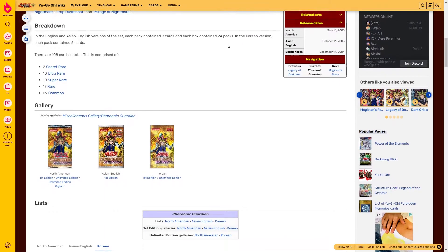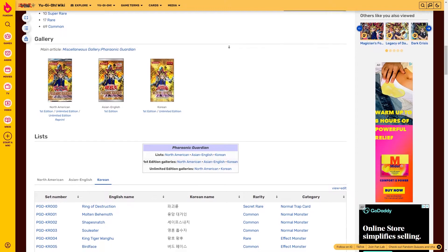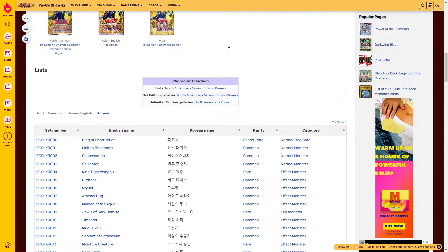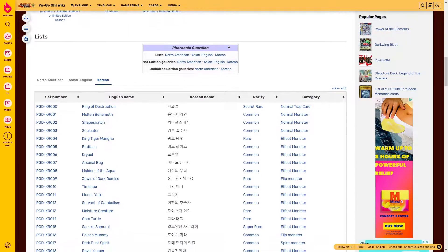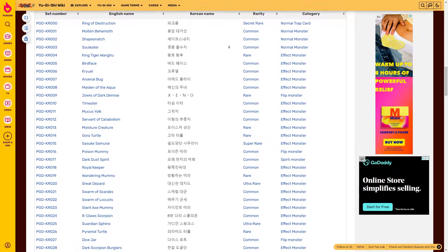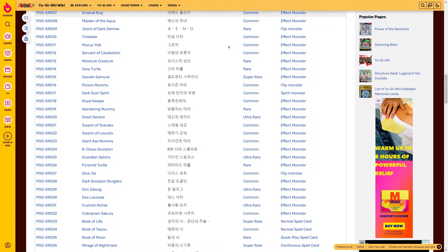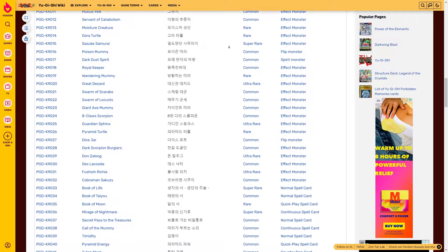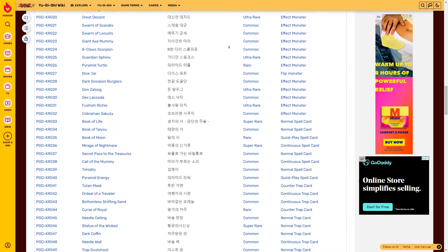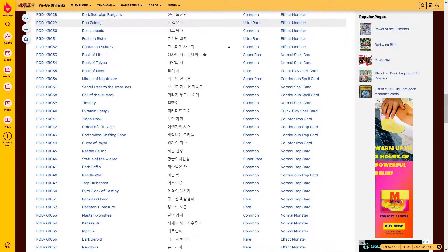The Pharaonic Guardian contains a large number of zombie-type monsters and support cards, a set called the Gravekeepers, and introduced the reusable flip effect monsters. Highly sought-after cards include Ring of Destruction, Book of the Moon, Dawn's Algo, Nightmare Wheel, Spirit Reaper, Reaper on the Nightmare, Trap Dust Shoot, and Mirage of Nightmare. The set includes 108 cards: 2 secret rares, 10 ultra rares, 10 super rares, 17 rares, and 69 commons.